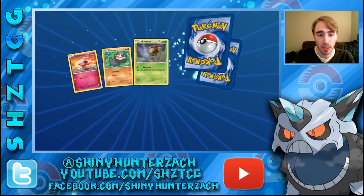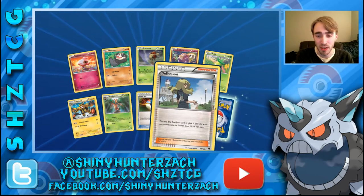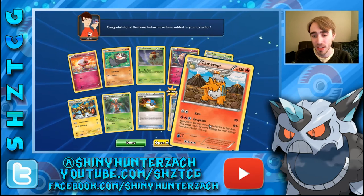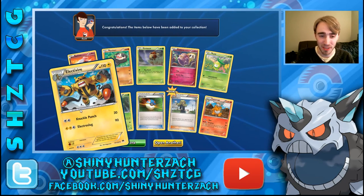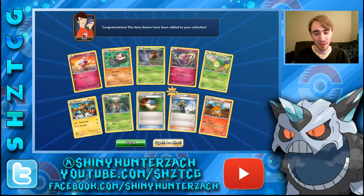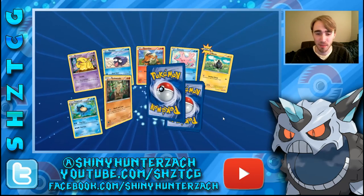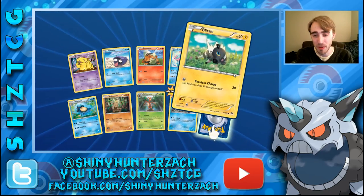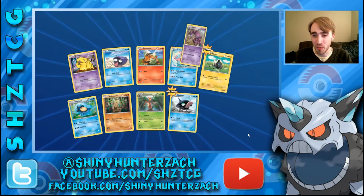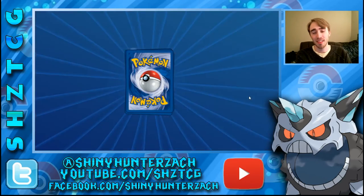Moving on — we have a Reverse Delinquent and a Rare Camerupt again. It's kind of weird that Electivire is in this set but it's an Uncommon. It also has the attack Electro Slug, which I find kind of funny — but it's not a Rare, which is so strange. We have a Blitzle, a Reverse Shelter, and a Rare Drapion again. That's our fifth one.